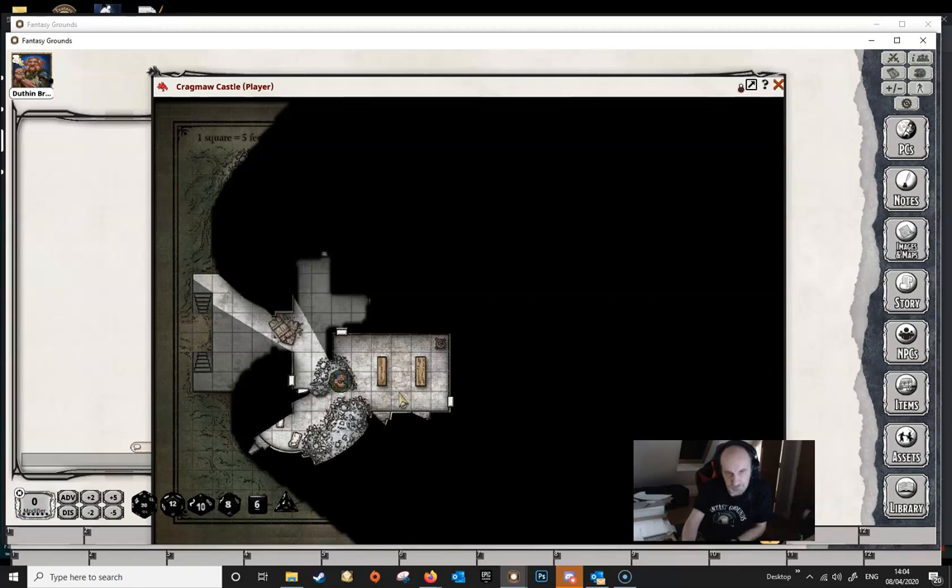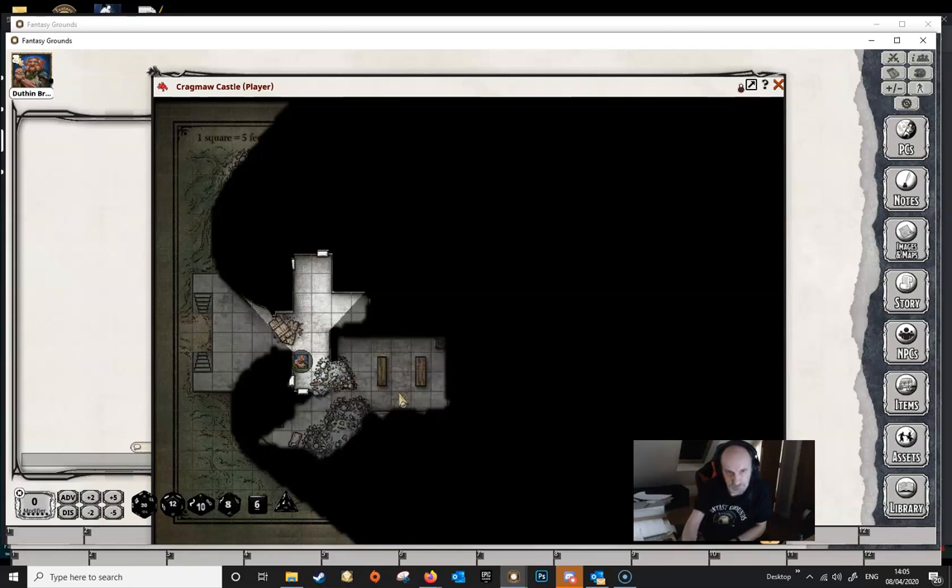Moving back again, we can see both rooms, and then as we continue into the next room the previous room gets darker. It's still lit up showing that we've explored this area, but it's a bit darker than the room we're actually in.